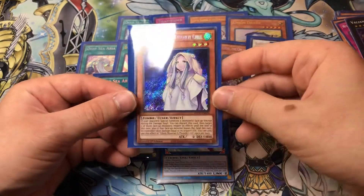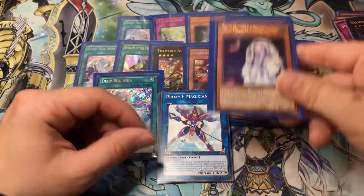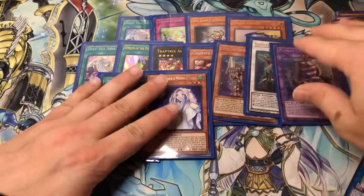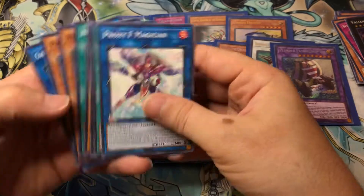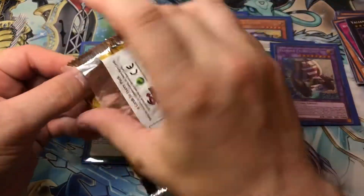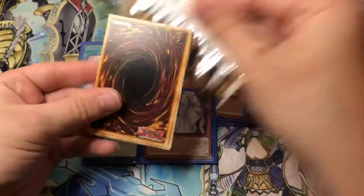I didn't want to order it online because I didn't want to wait forever to get it. Look at that - sweet. I know I'm being a little baby about pulling three Deep Sea Aria, but we're getting like every two or three packs is a Secret Rare. Keep it coming. Give me more Ghost Mourner and Moonlit Chill - I'll take more of that, don't hesitate to give me three of those.